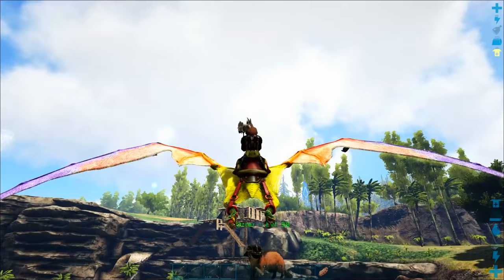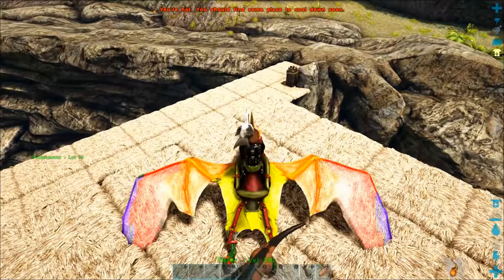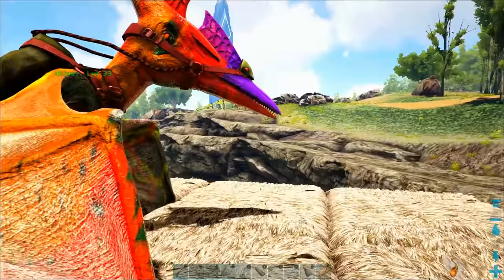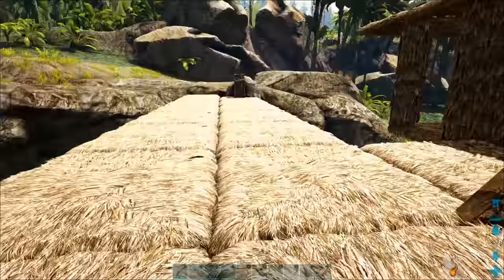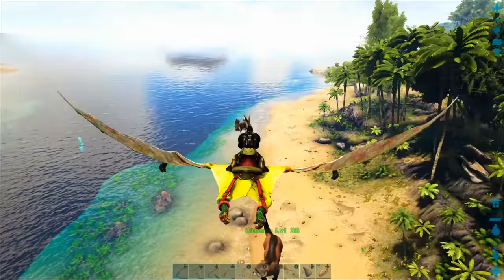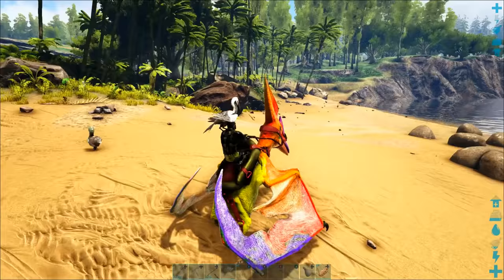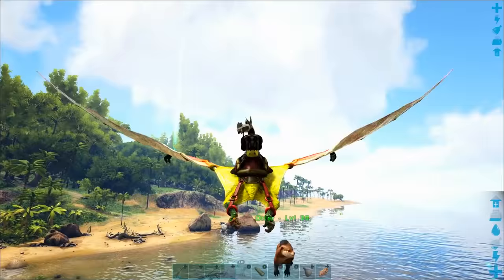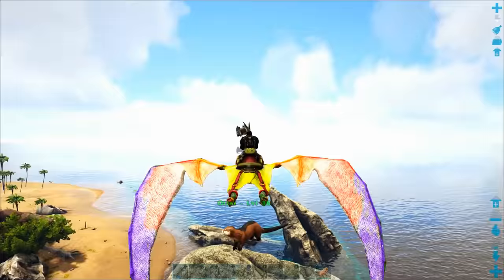I'm going to pick up this otter with my pteranodon using the bottom-left trigger so I can carry it around. It uses up more stamina but makes it much easier to carry. Also, if you've got a wild one you can pick it up and drop it into a taming pen. I'm just going to stop for a second and give some meat to my dilophosaurus so they don't starve while I'm gone — I need them as bait to lure dinosaurs off this cliff. Now we'll fast-forward as I fly my otter back to base. You can only carry one shoulder-mounted pet at a time, so I'm carrying the otter in the pteranodon's claws.